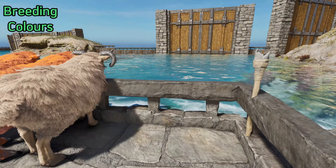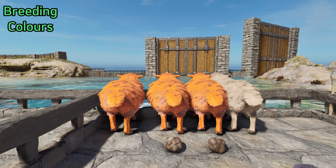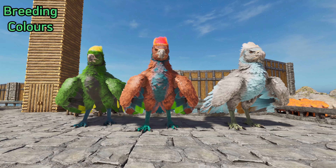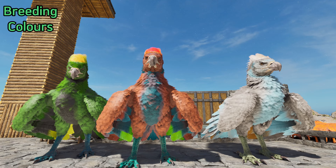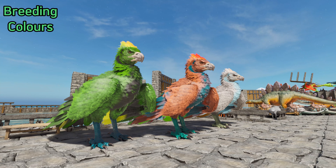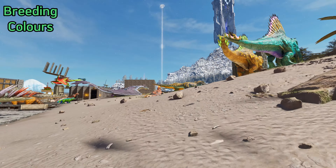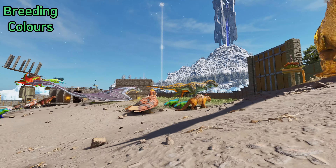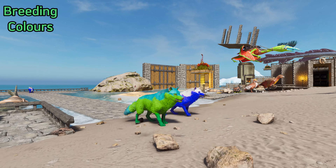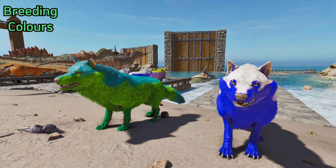When you tame a dino, the food you use and whether or not the dino takes any damage while taming will influence your taming effectiveness percentage. You want this to be as high as possible — it also shows how many extra levels will be added once the dino is tamed. For carnivores, generally speaking, prime meat will do the trick. Some dinos have more specific food needs, so please check the ARK wikis.